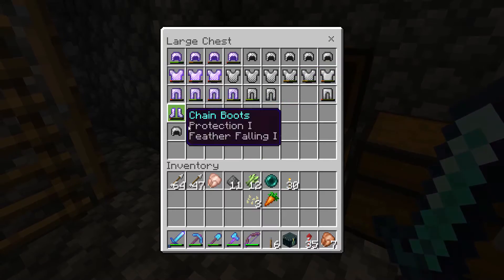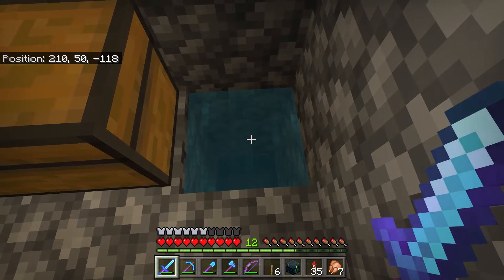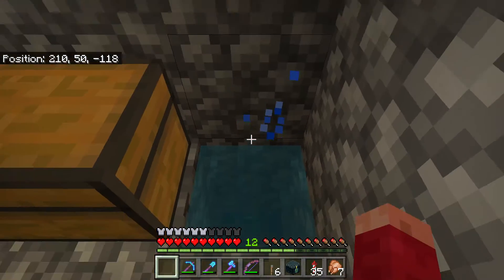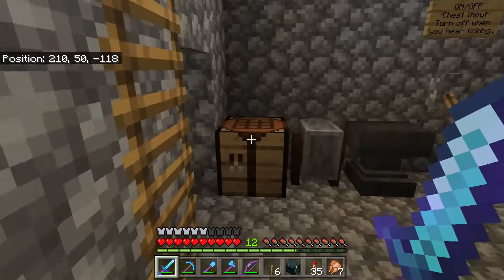Here we have some chests where I store chain mail, iron, and other valuables. And instead of having a lava spot to destroy non-valuables like rotten flesh, I actually use a water source, so that if I accidentally drop my sword in there, I can go retrieve it — it won't burn up like it would in lava.